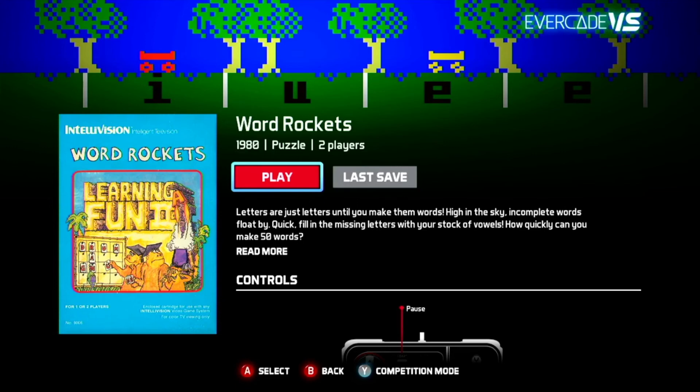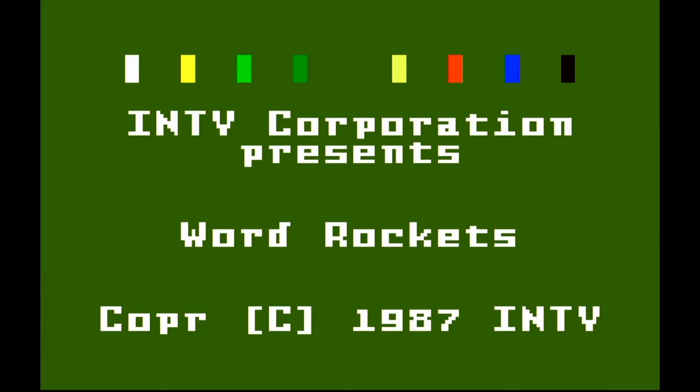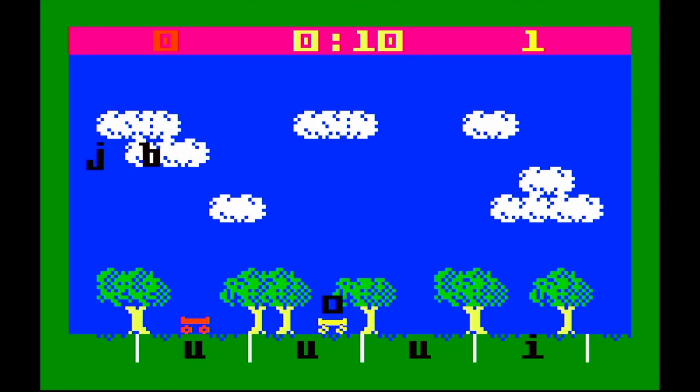This is Word Rockets, an educational game for kids. I don't even know why they included this in the collection. You grab letters and shoot them to form words and get points for as many words as you can form. Not something I'm going to go back and play.